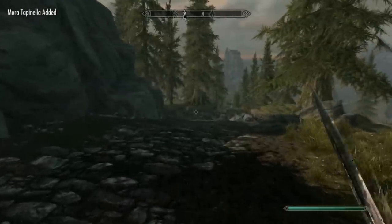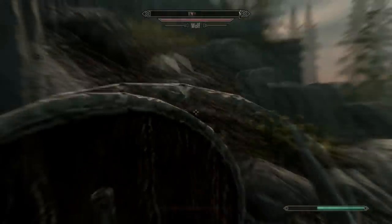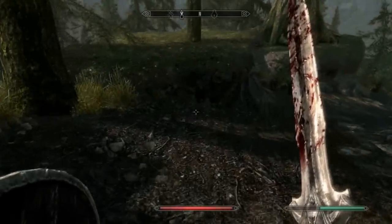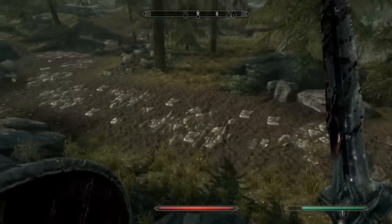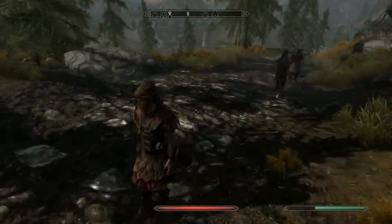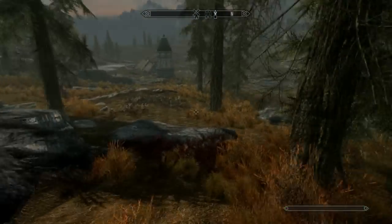Oh, I forgot the treasure map chest — I'll come back and grab it later. I want to farm Amber Shard mine. I think those kinds of mines respawn every — I don't know — three in-game days or something like that, I'm not quite sure. Now usually I attack these guys and get a bunch of stuff from them, but I found that you're actually supposed — kind of supposed to — just run down here.